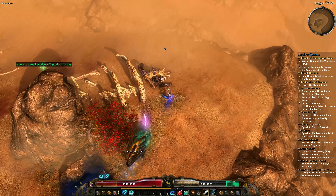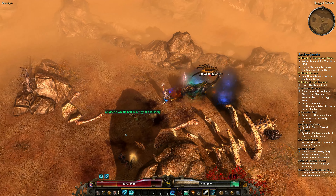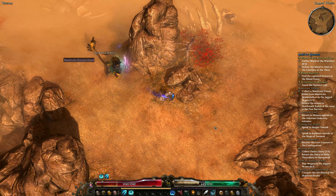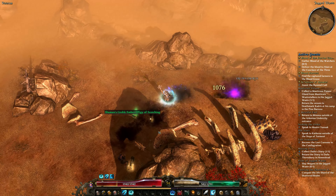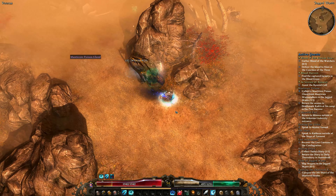There we go. The real problem is that her poison slows you down, as you can see, which makes it even easier for her to hit you with a follow-up attack. So you have to be very careful with that.